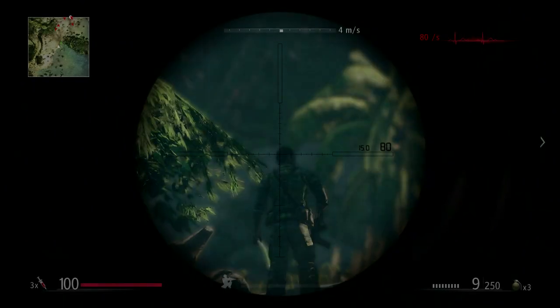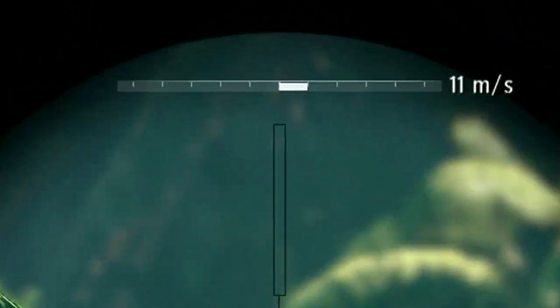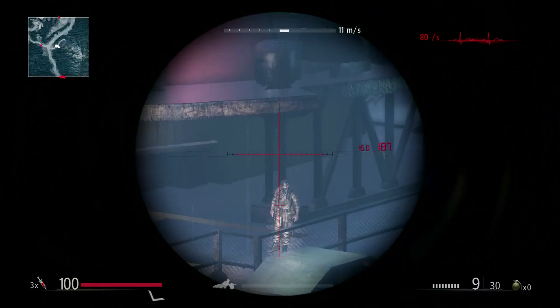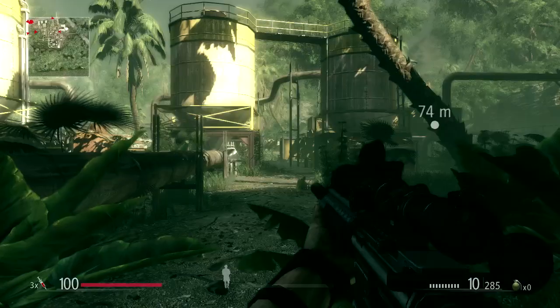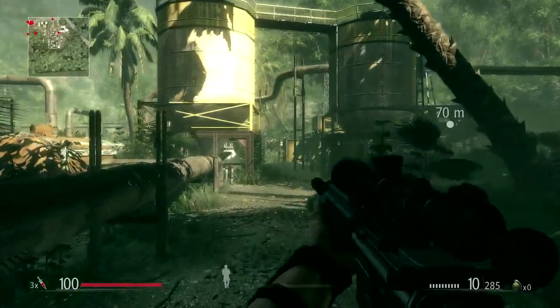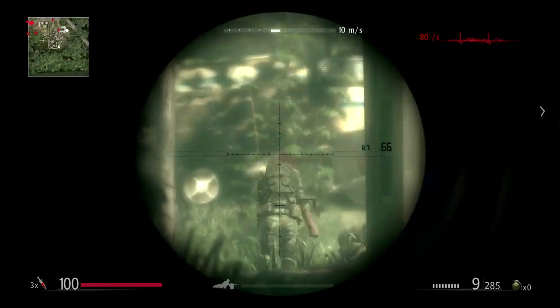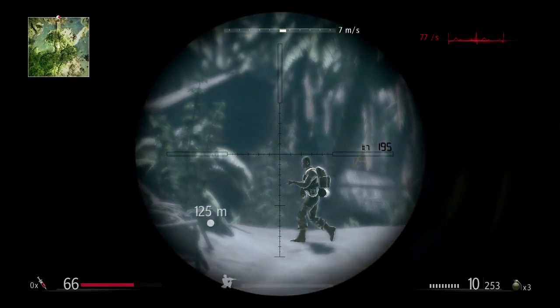When lining up your shot, take several factors into consideration: wind strength and direction, gravity and drag. It is easier to hold your rifle stable when crouching or laying down than when standing up. When your pulse is steady, use sniper concentration to eliminate moving targets.